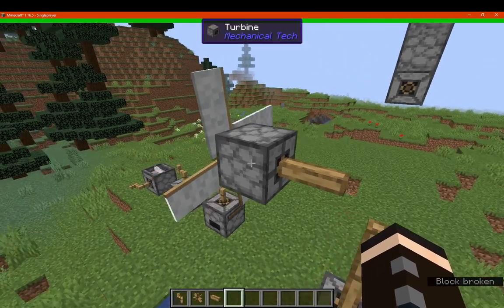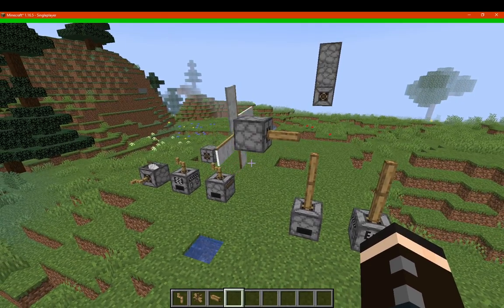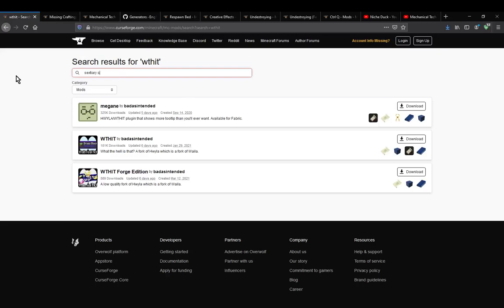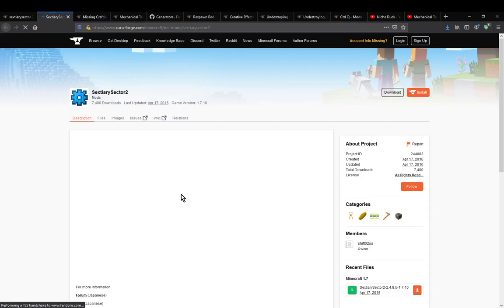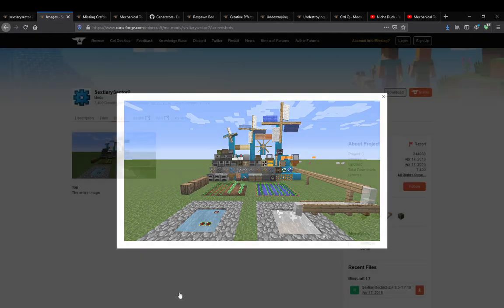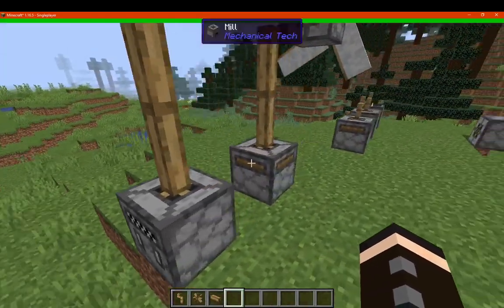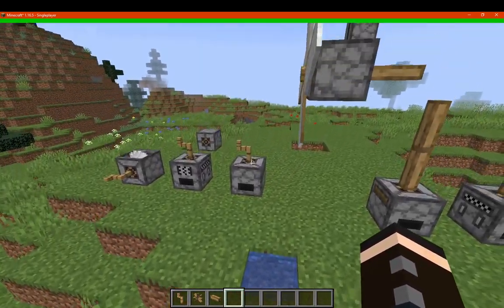I'd recommend mostly just using a bunch of different turbines and angling them accordingly to send the power, which I remember doing with Sextyrie Sector for 1710 — pretty much the mod I compare this to. You'd have your wind sails, your certain generators, and then certain connections you can make to the different machines. In that mod you're not limited to sides, whilst here you are limited — the top for these ones and the side for the sawmill. But yeah, similar concepts to other mods like Create that do this sort of mechanical design.